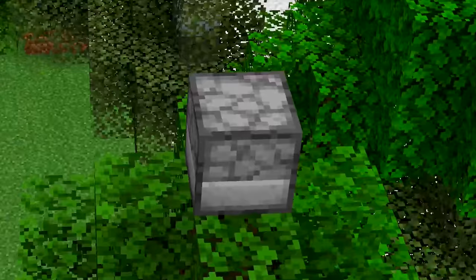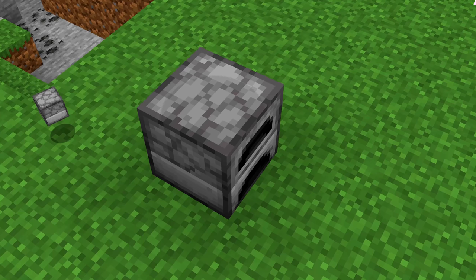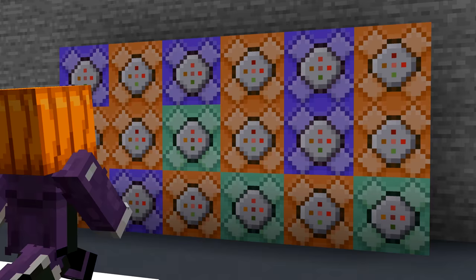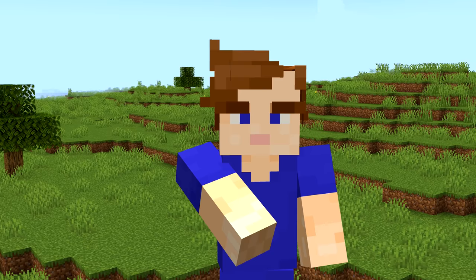Number 36. Is this block a dispenser, furnace, or dropper? Trick question — it's none of them, and it's about as useless as it sounds. Certain data values used to create furnaces with no direction, meaning no front either. Something more useful is the faceless jack-o'-lantern. You can tell it's not just a normal pumpkin, because it glows. These were obtained in the same way, but were removed by Mojang.